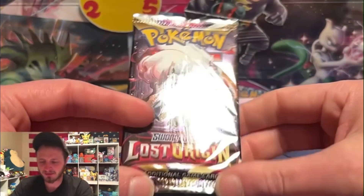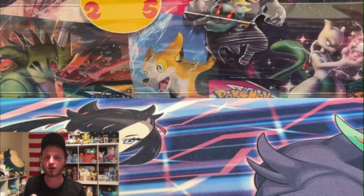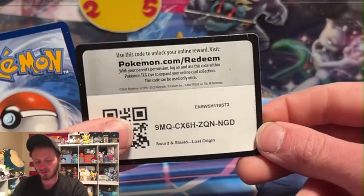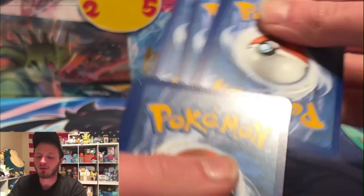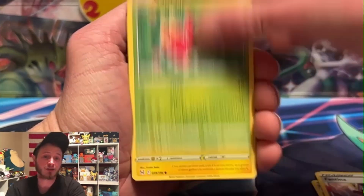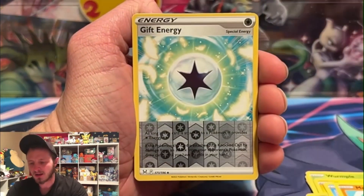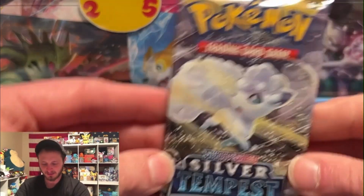We got some Lost Origin cards I'm missing - I'm still missing the Aerodactyl, but if we pull the Giratina we are not complaining at all. Those two cards will be the most wanted out of those packs. For the reverse holo slot and the trainer gallery, I believe I'm missing a Boss's Orders - I'm only missing 11 cards out of this set, so very very close.